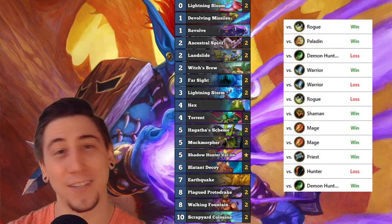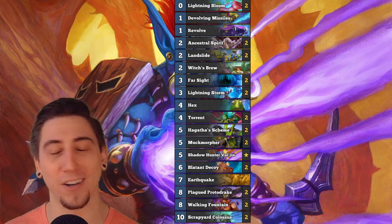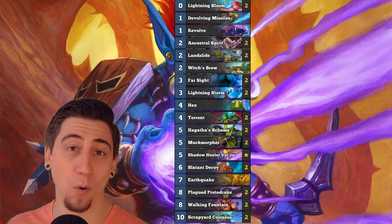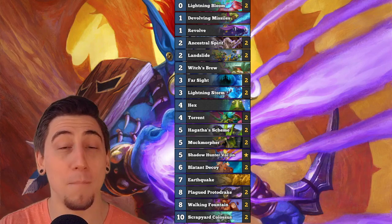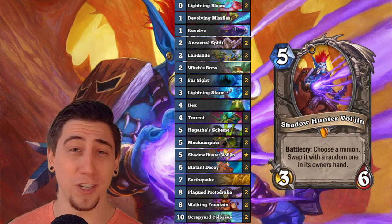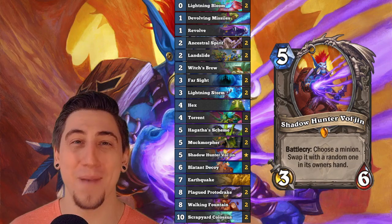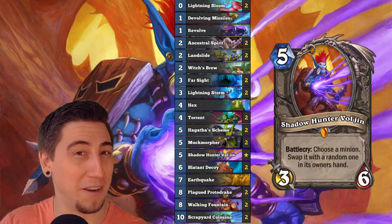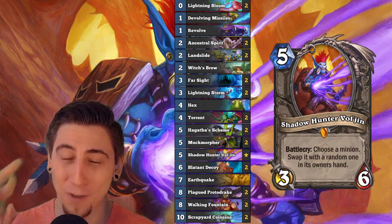I ended up going eight and four for a 67% win rate with this. The big minions we want to cheat out are the Scrapyard Colossus, the Walking Fountain, and the Plague Proto-Drake. We're using the older ways of cheating them out with Farsight, Blatant Decoys, and Muck Morphers, but now we have Shadow Hunter Vol'jin. Vol'jin works perfectly in Shaman because we have our totem hero power. The only drawback is sometimes your Muck Morpher will transform into Vol'jin, but that hasn't happened to me yet.